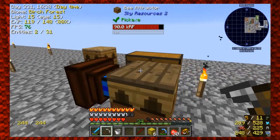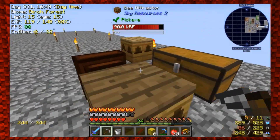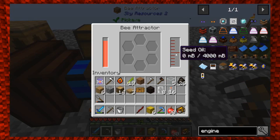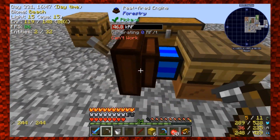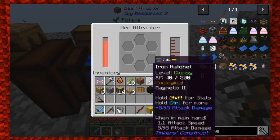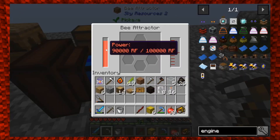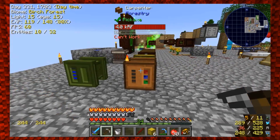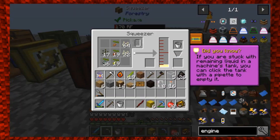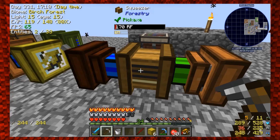The bee attractor itself also requires seed oil and power — I've got 90,000 RF sitting here ready to go, so that's good. You don't lose RF, it just keeps building. If I put seed oil in here, this is like the coolest thing I'm seeing.